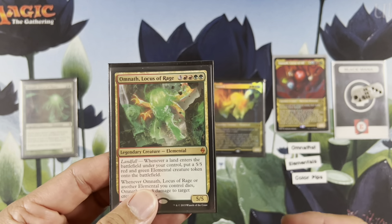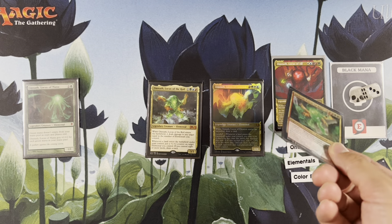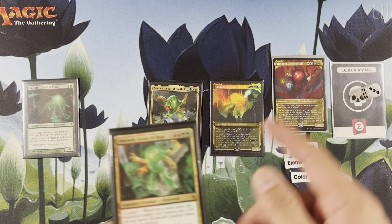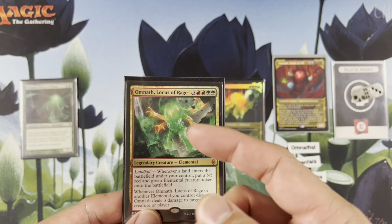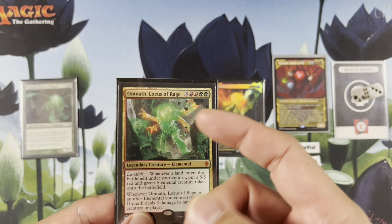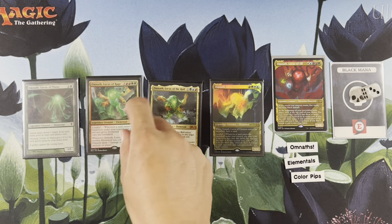If you reveal it, then you can add red, red, green — red, red, green, green — green, red, red — green, green, red — whatever combination of those colors. So you do that.